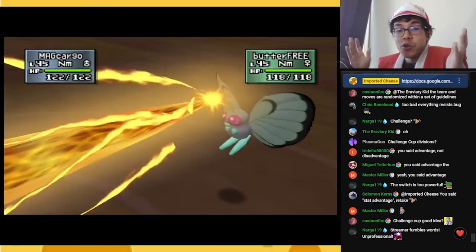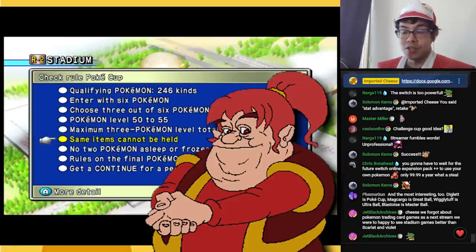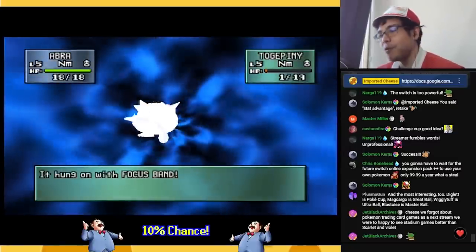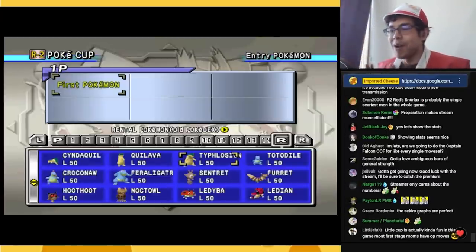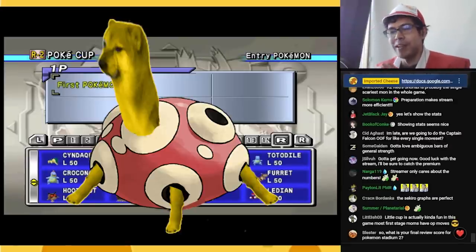Each cup has its own ruleset, but there are shared rules across all of them. It's always enter with six and pick three that actually go into battle. There is Sleep Clause and Freeze Clause — you can't have multiple Pokémon on the enemy side asleep or frozen. There's also Item Clause, so no duplicate items. The only items rentals can use are berries. The enemies are pay-to-win though, with great items like Focus Band, which has what feels like a 100% chance to survive lethal damage.